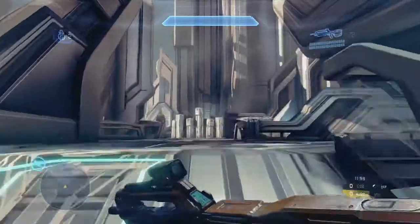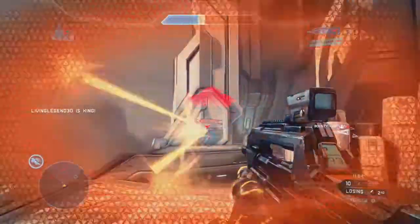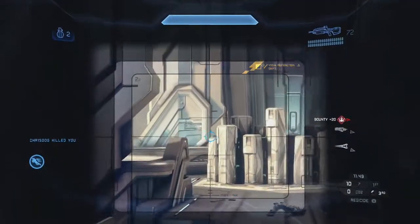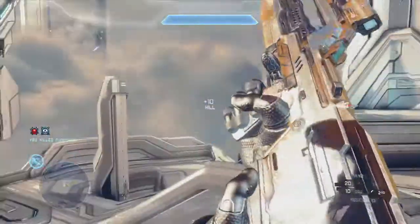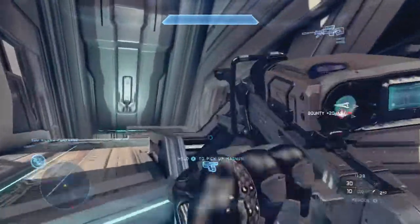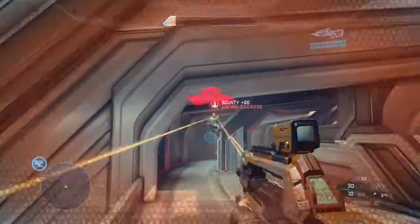Hey everyone, Cookie here. I have for you a CSR 46 Regicide gameplay on Haven. The way you play Regicide on Haven is pretty much how you would play any other game type on Haven. You almost always should go top mid in the beginning. Chances are there are people on the streets, people on open ramp in Mohawk, so you can potentially get a kill or two right off the bat if you rush top mid.